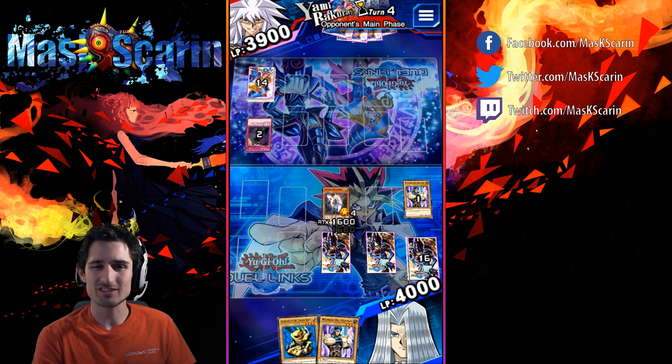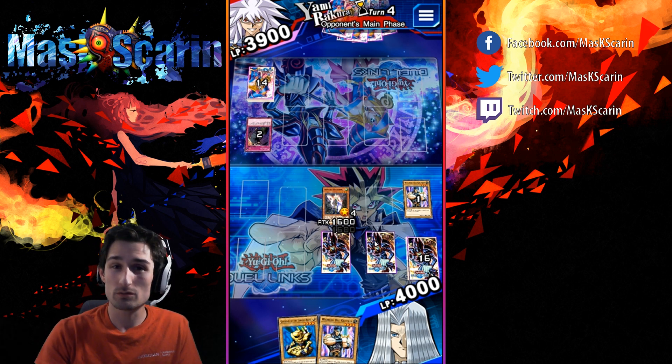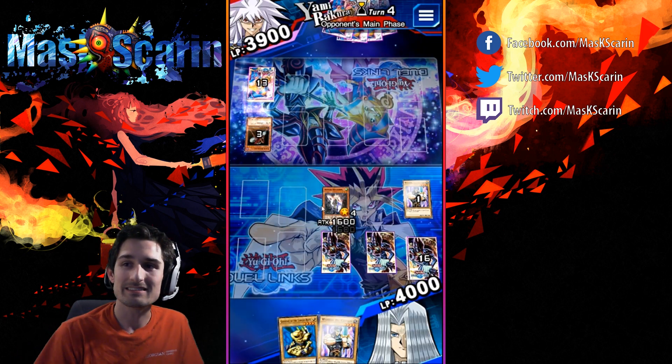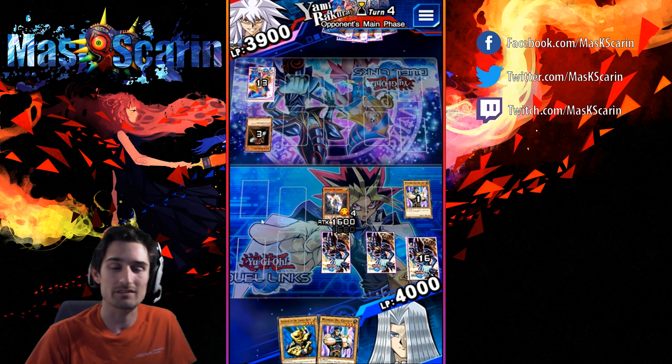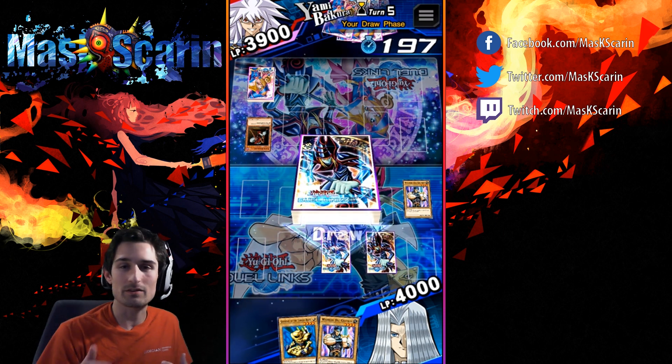I figured we'd start this off with checking out one of Bakura's new skills that's gonna be in the game called Fiend Farewell. How this works is he activates Fiend Farewell and discards a random fiend from his deck. This helps him set up the ability to summon Dark Necrofear.